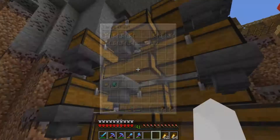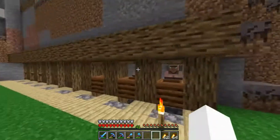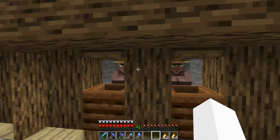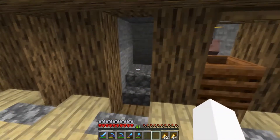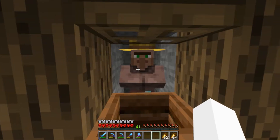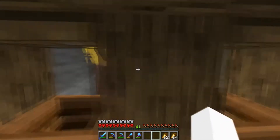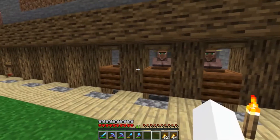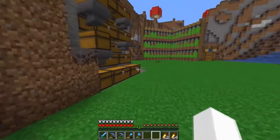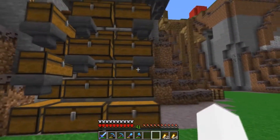Our indicator will be if the carrots ever go up to two carrots per emerald — that'll tell us for certain we can't sustain one-to-one permanently. If that's the case, it's kind of a huge bummer, because that means we'd have to make a large pumpkin and melon farm like we had a couple worlds ago. What we have so far is by far less impactful on the server and much cheaper to build, so I'd really hate to invest in another one of those farms.